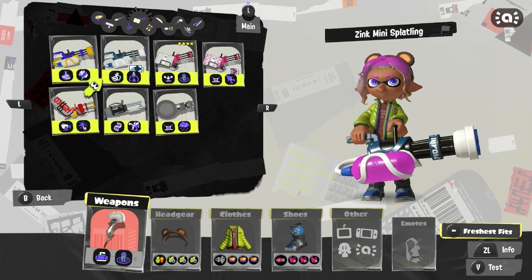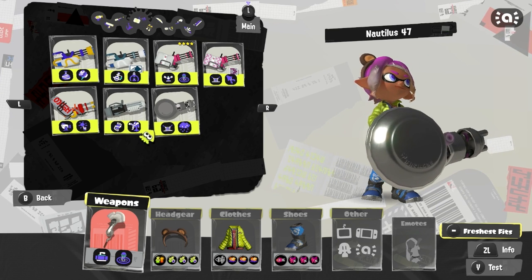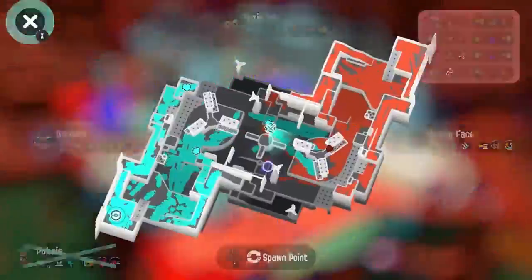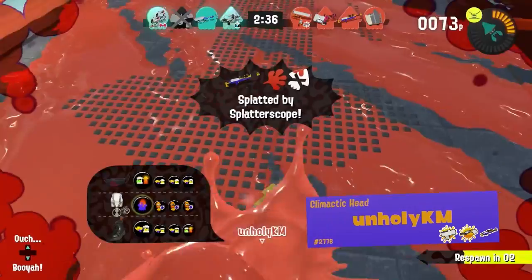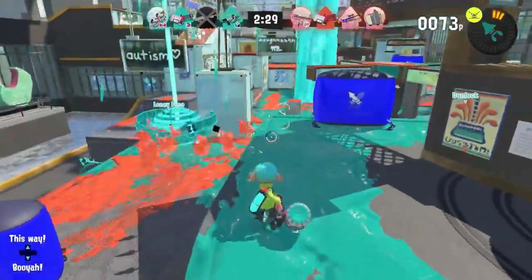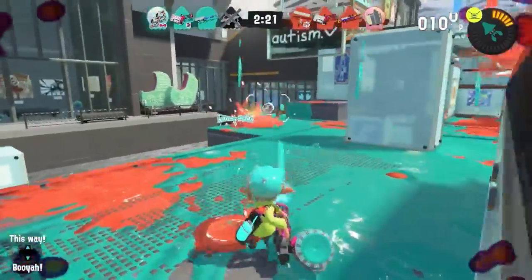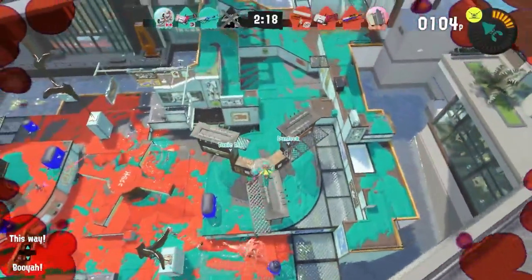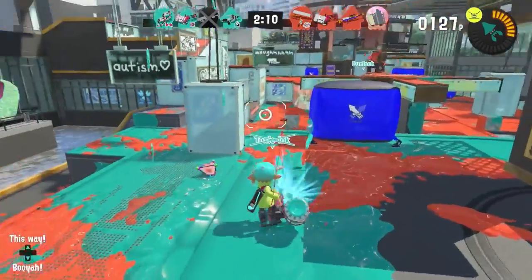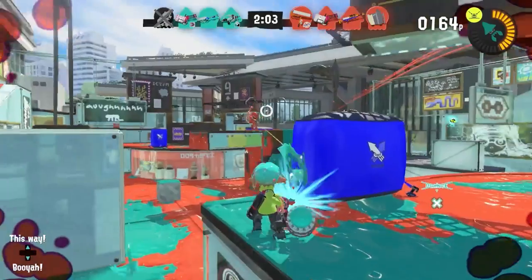For splatlings, it's a bit more difficult. While the Mini Splatling and Zimi are great for securing kills, and the Hydra and Nautilus also have potential, I think the Heavy Splatling Deco is the one to go to for Gambit — the Kraken can actually secure kills, unlike Ink Storm which relies on luck. That said, I honestly don't think Gambit runs well on any splatling, unless you're playing very aggressively on Ballpoint or Heavy Deco.